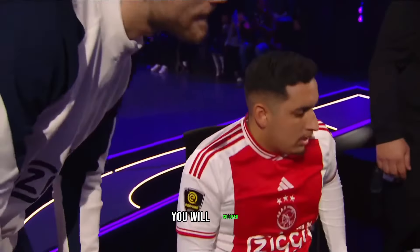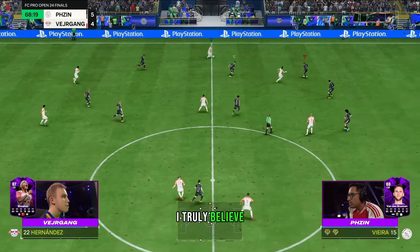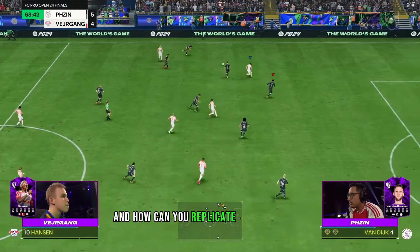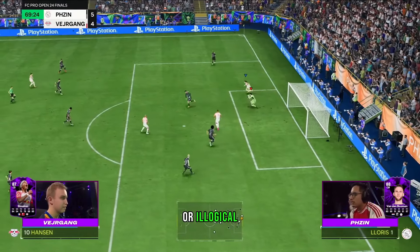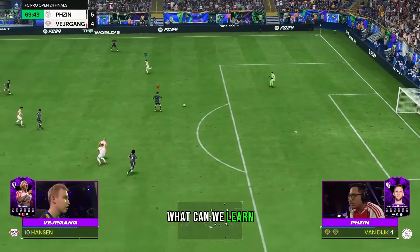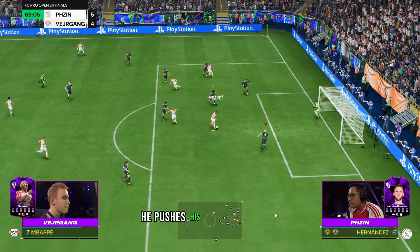Let's talk about the goalkeeper movement by Ph Zin. I truly believe this was the most game-defining moment of this match. We are not going to argue about the mechanics of the game — we are only going to focus on what we can learn. What he does is push his right stick back and moves Lloris into the goal, which gives him more room and a better chance at saving the shot.